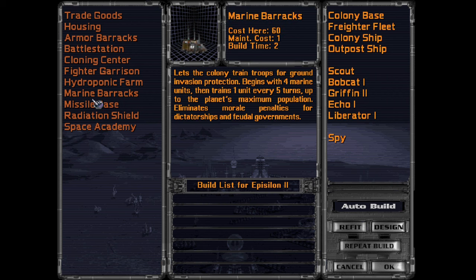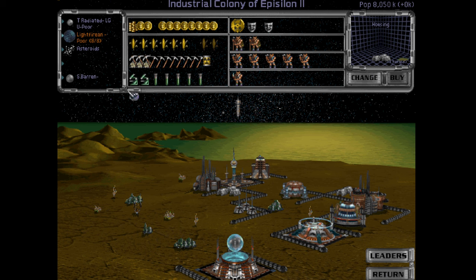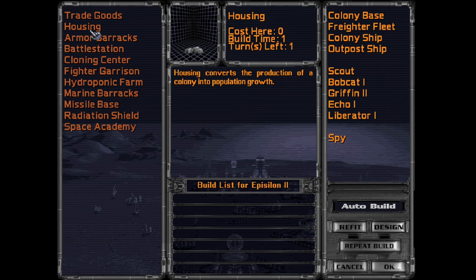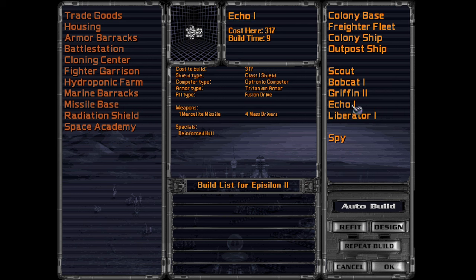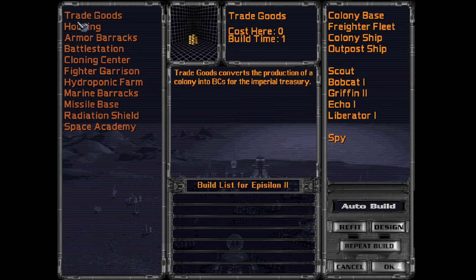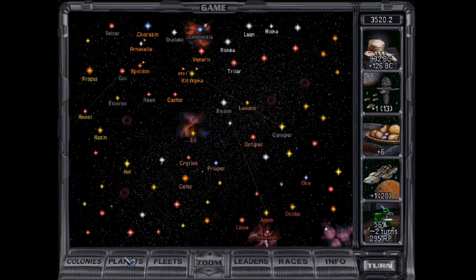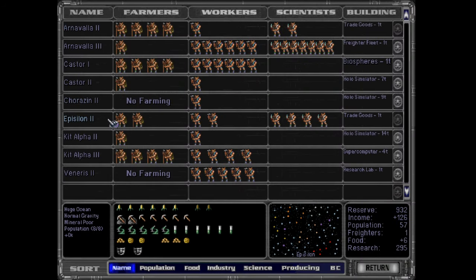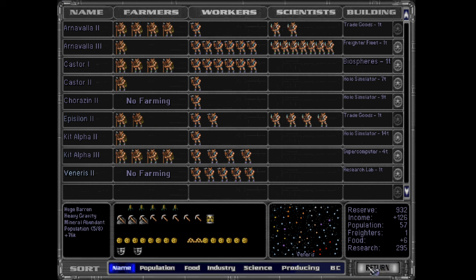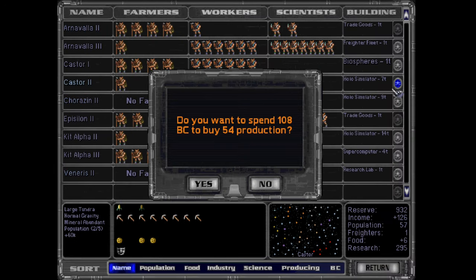Echo One is done. You are fully housed, actually. Have you built some small stuff? It may be best to just have you do trade goods and start working on some science. Praise be unto science. Not enough freighters — it's weird, we just built freighters. Oh, there they are — I thought they were done already.